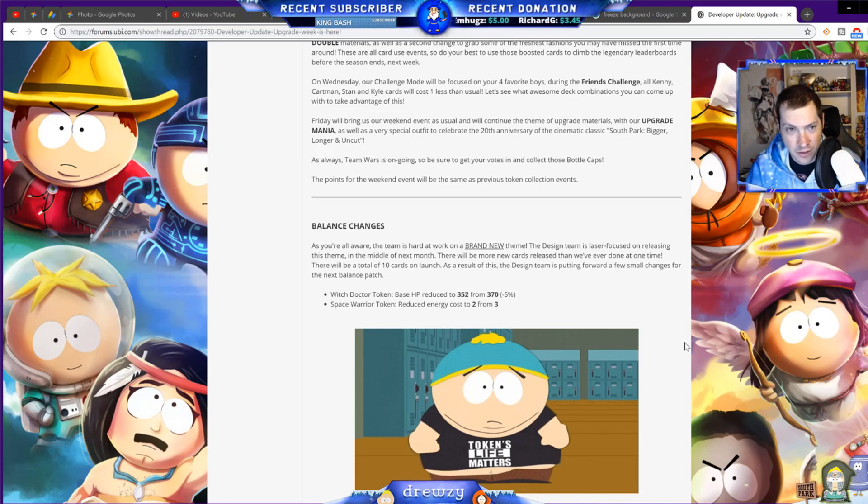Space Warrior Token is played all the time in Silver and Bronze but not much in Legendary Arena — that's why this change was made. All these changes are made for Legendary Arena, for the ones that spend exuberant amounts of money. That's why you can't touch Mystical — it affects whales who have spent on Mystical events every other weekend, generating big offer packs. Space Warrior Token losing an energy cost is a good buff, though.